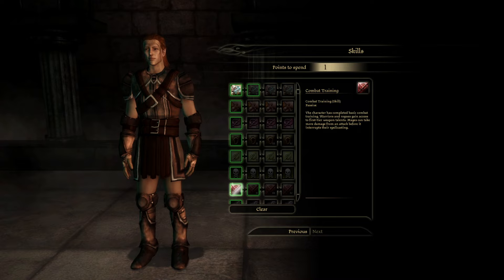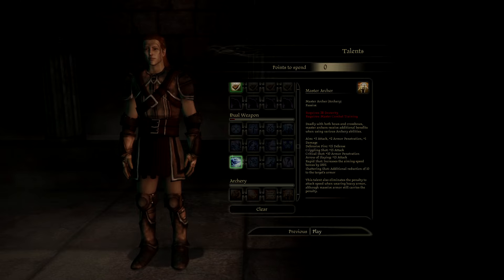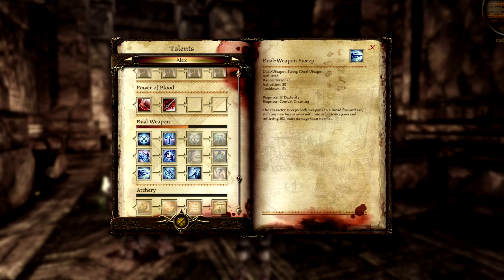You'll already have dirty fighting unlocked by default, so for your other 2 points I recommend getting deft hands from the rogue tree and dual weapon sweep from the dual weapon tree. Dirty fighting is a great talent which stuns pretty much any enemy who isn't immune to being stunned. It's also cheap to use in terms of stamina, so use it all the time to incapacitate enemies. Deft hands is important in order to be able to open locked chests and doors, as otherwise you'll be missing out on potentially great loot and some extra experience. Dual weapon sweep is one of the best dual wielding talents as it does a lot of damage to enemies in a cone in front of you, so it's great to have as soon as possible.